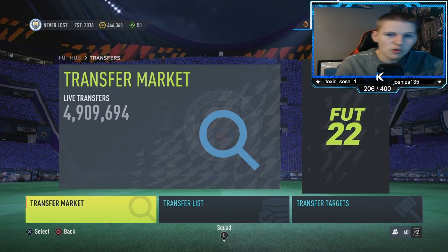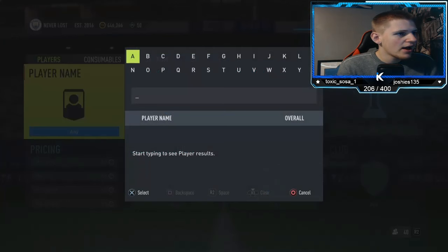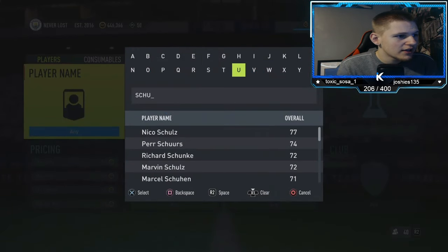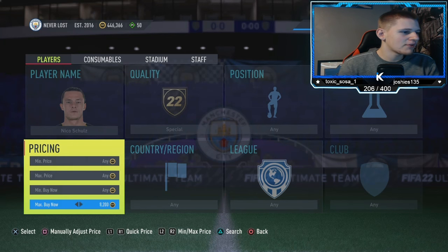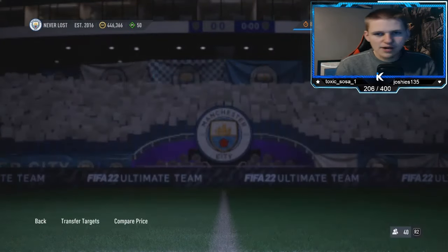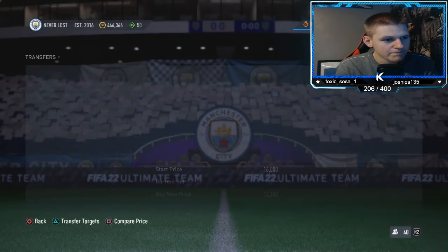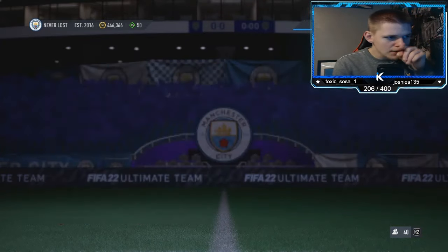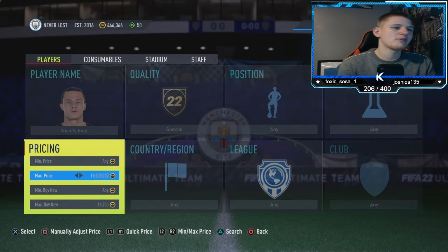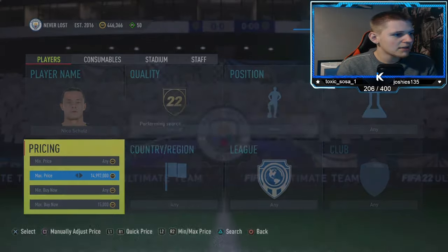Jumping into the second method — it's not really a method, it's a specific player you should snipe. His name is Schultz — Nico Schultz. Go to him, special card, position doesn't really matter. Find his buy now price — anything above half an hour is his buy now. 16,250 sells pretty quick. 16,500 doesn't work, so I'd go for 16,250. That means you're going to lose around 800 coins in tax, so bid down about 1,000 to 1,200 coins and make a minimum 400 coin profit.